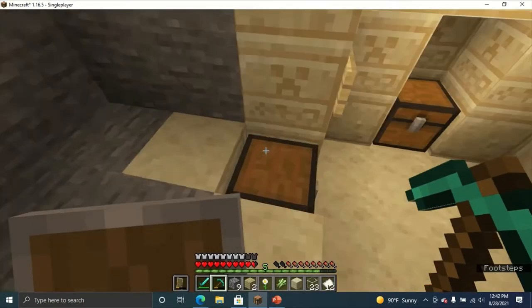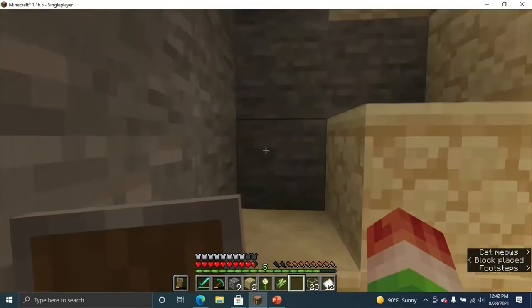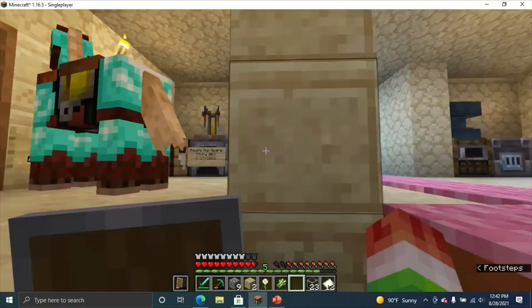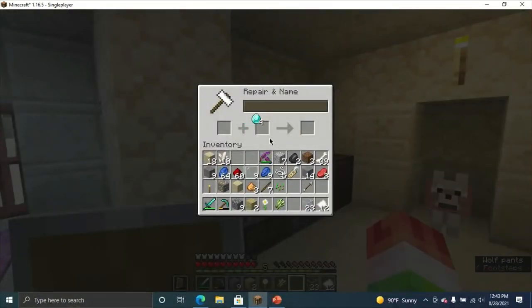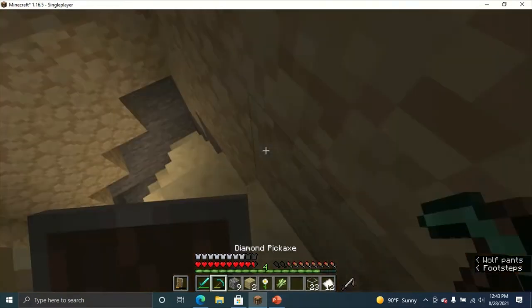Another thing we have to do is repair our diamond pickaxe. With diamonds, or any other material that the weapon is made with, you can repair it, and it will have a stronger durability. Pretty cool, right?